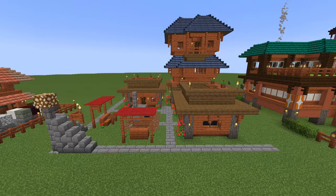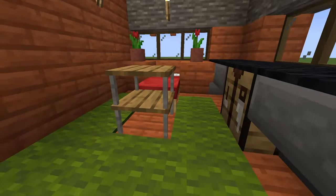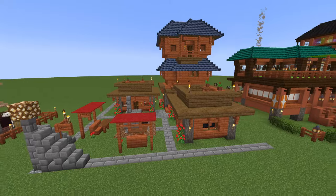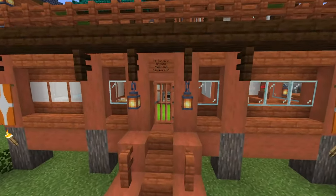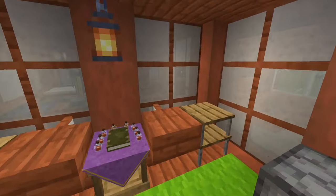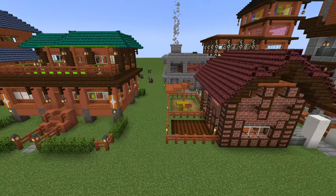Moving on to this one — I'm not sure entirely what this is. Let's have a look inside. Looks like there's beds, so I'm guessing this is probably the Citizen Hut. All of the buildings in this video are level five — these are the most elaborate versions of each building you see. Then over here it looks like we might have ourselves a hospital. Yep, there we go — it's even got a little name. This is how it looks inside, and this is how it looks from the outside.